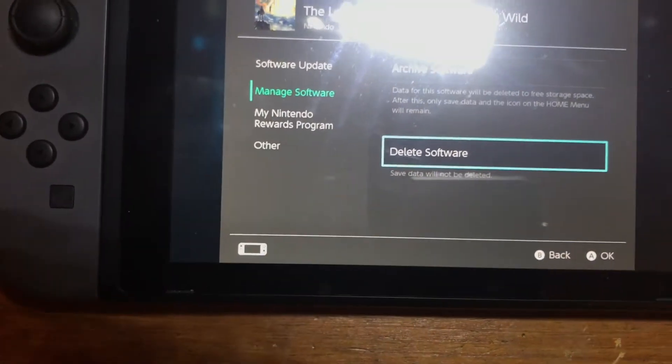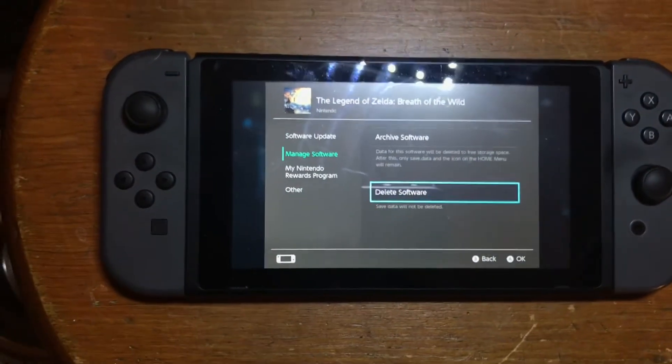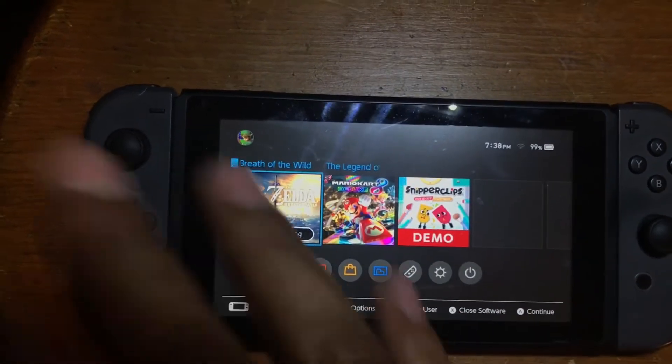Select Delete Software. It is not going to delete your saved data, so don't be scared — your saved data will still be there after this. Go ahead and delete it.